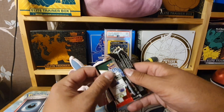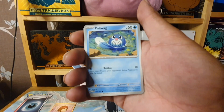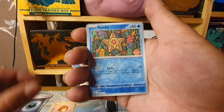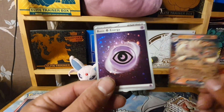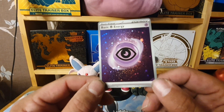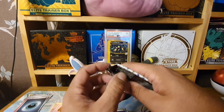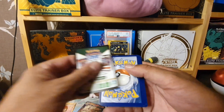From what I've seen of other people's openings, the Illustration Rares are actually harder to pull than the Secret Rares this time. Pack 5: Ponyta, Poliwag, Pikachu, Farfetch'd, Venomoth, Dragonair, Seadra, Staryu, a Scyther Reverse — we have our first EX card, the Ninetales EX! We also have Cosmos Holo energies with a little swirl just above it. So after five packs: one Secret Rare trainer and one EX.